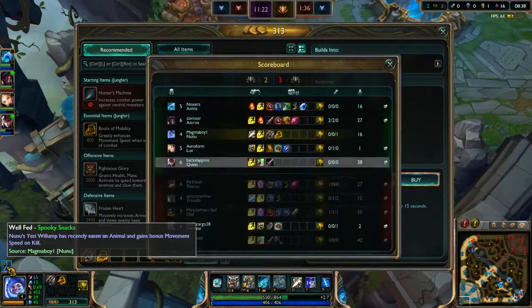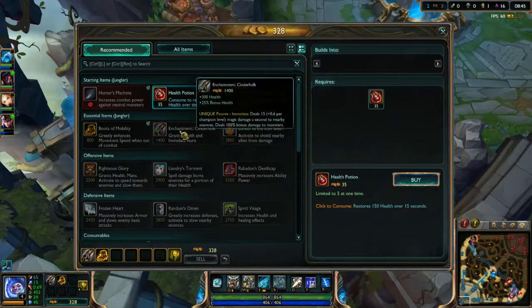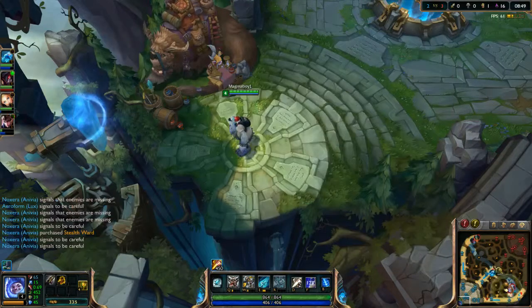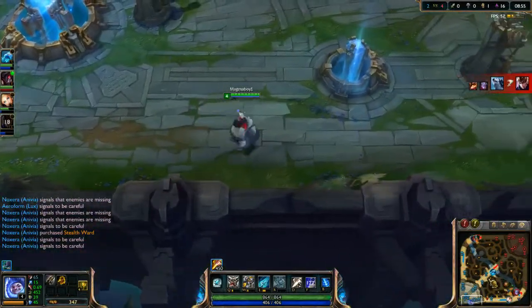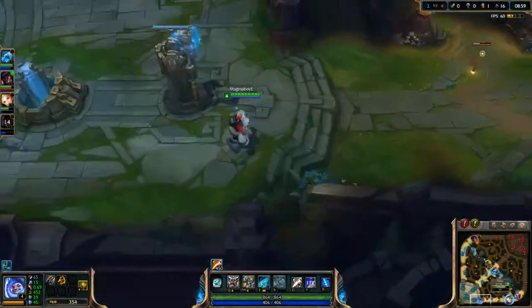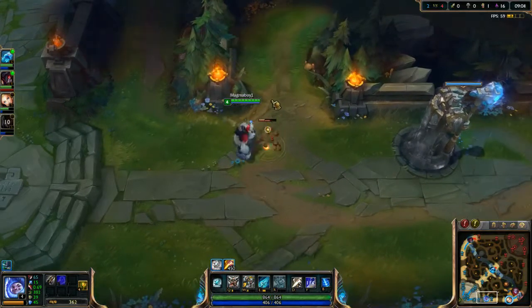Spooky Snacks — so that's animals I believe, and they give me a Bruising Speed buff for three seconds, though it's pretty short. So I'm going to start building in terms of the Cinderhulk. Sadly I had to recall pretty soon, and it seems like our team's having a bit of trouble. Quinn was low so she probably should have just backed. Nivia went to mid lane — I don't know why they kind of fought that. I'm just going to take out this ward.